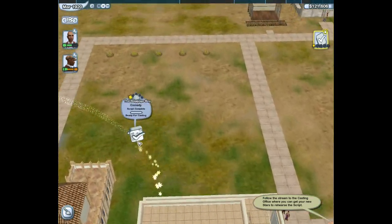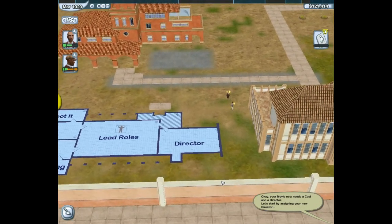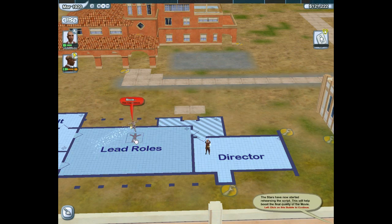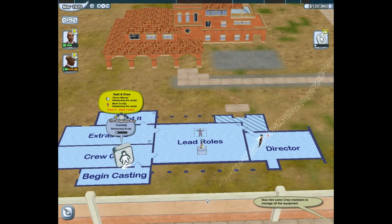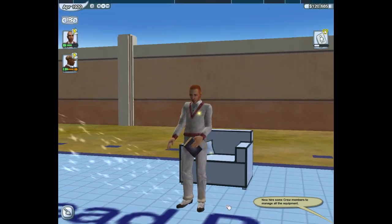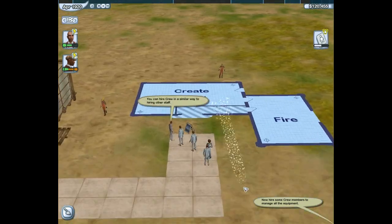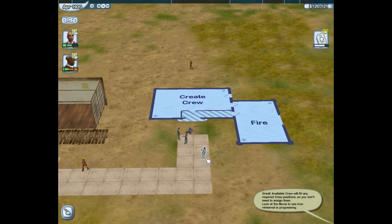Follow the stream to the casting office where you can get your new stars to rehearse the script. I'm glad the stream knows where everything is because I don't. Your movie now needs a cast and a director. Let's start by assigning your new director - come on, Timo of the hat, get in there. Now cast your new actor - Mark in the lead role. The stars have now started rehearsing the script; this will help boost the final quality of the movie. Now hire some crew members to manage all the equipment. Mark is taking it very seriously - they don't quite know why he's dressed in cricket gear. I need to hire some crew, I'm going to go all the way over to my crew thing. Available crew will fill any required crew positions, so you don't need to assign them.